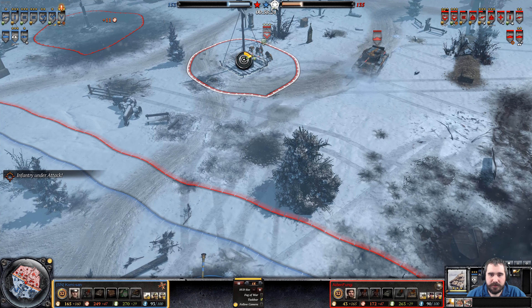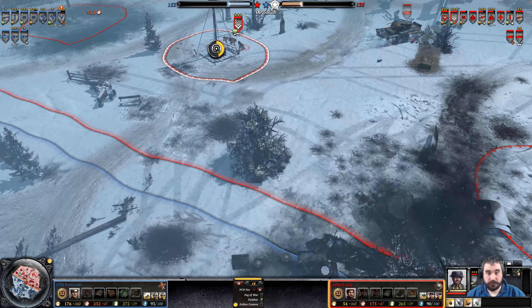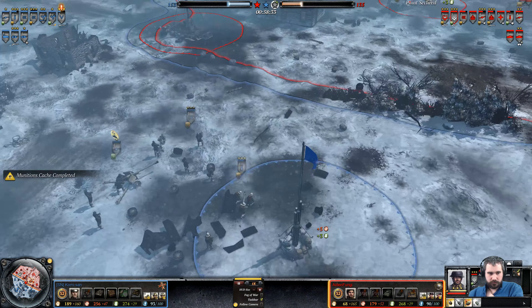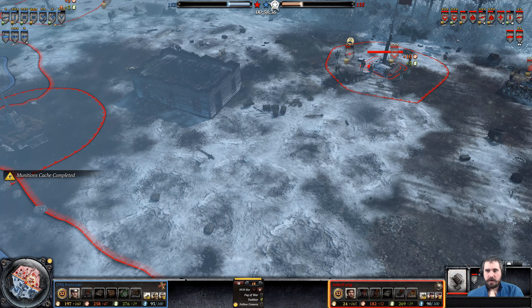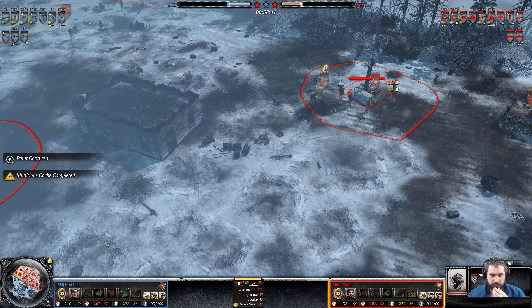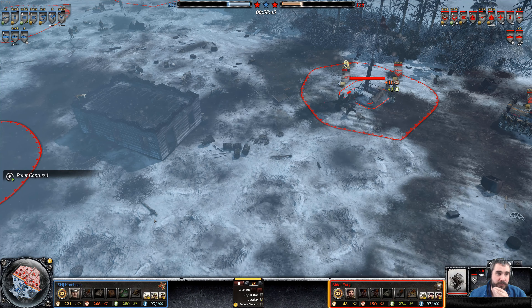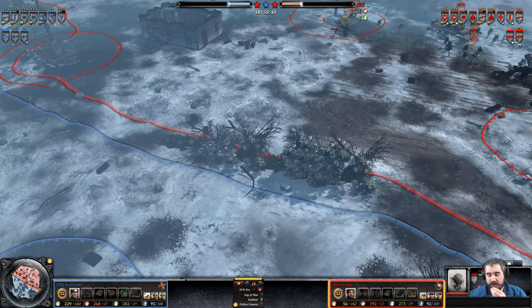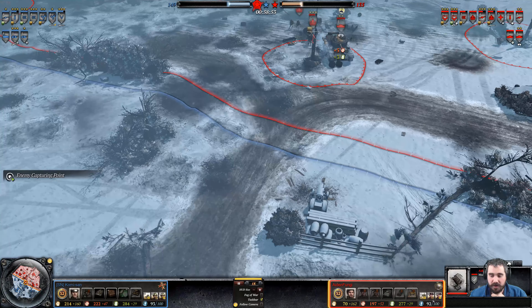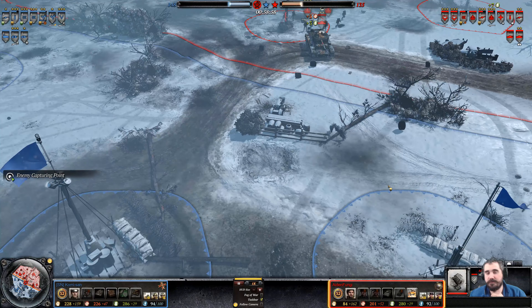Grenadiers are falling back. Panzer IV moving forward — Grenadiers are falling back. Repairs finished courtesy of the Royal Engineers. Building a munitions cache, which means he's going to have a hard time recovering if he loses his tanks. But right now, 52 munitions income will allow him to get a loiter sooner rather than later, because he knows how powerful that is. It's honestly a little bit too overpowered against infantry.